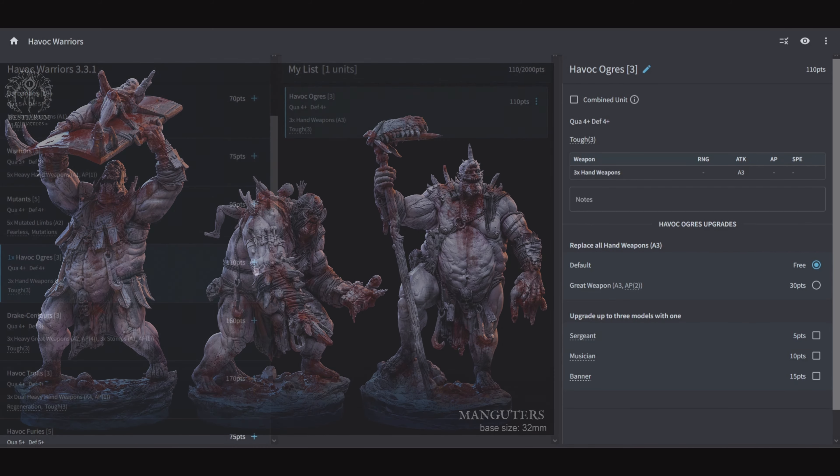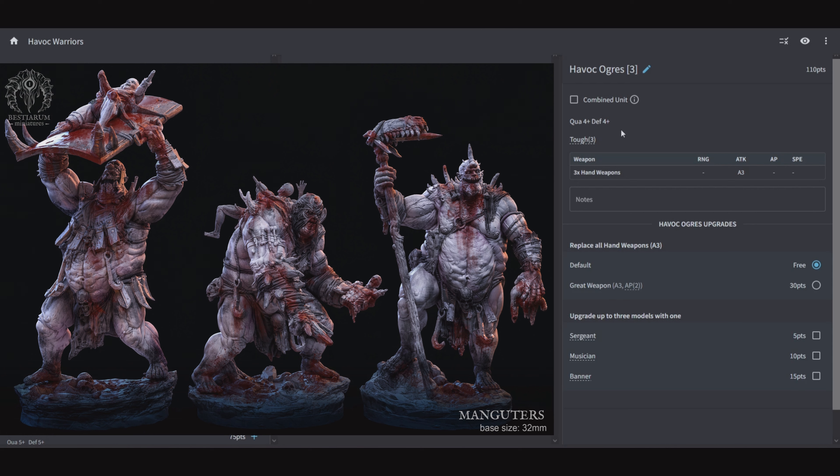Then we got Havoc Ogres: 3 of them for 110 points, Quality 4, Defensive 4, and Toughness 3, with 3 attacks from Hand Weapons. You can give them great weapons for AP 2 and the Sergeant, Musician, or Banner. This is a big Sledgehammer unit in an army of Sledgehammer units. The only real suggestion is go for great weapons so they have AP in combat, because putting them in combat with no AP and bouncing off the stuff that your Warriors just tear through is a feel-bad moment.